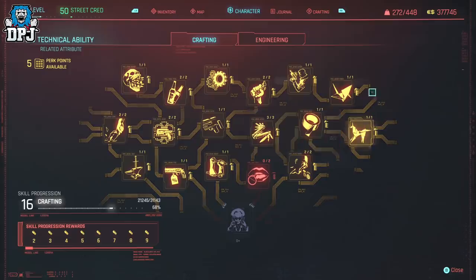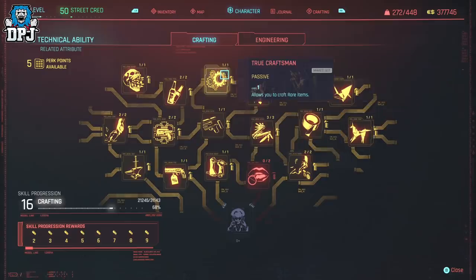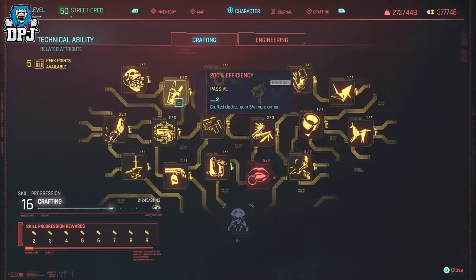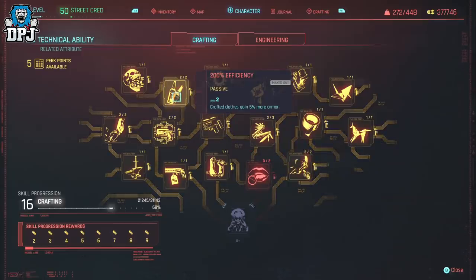At minimum you should have Grease Monkey or True Craftsman selected. Cost Optimization also helps here as it saves you components in crafting with 200% efficiency. These aren't needed but they do help.